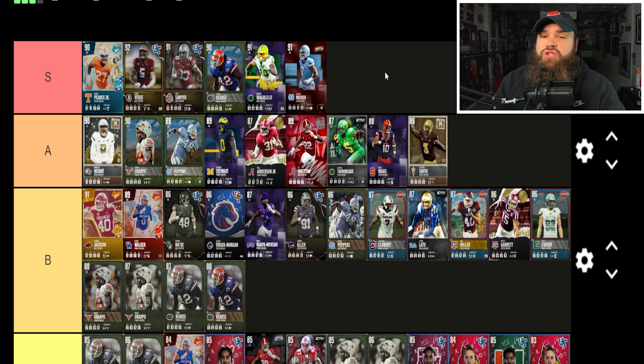Landon Jackson has 88 speed, 89 acceleration, but the pass rush is underwhelming — 75 finesse moves isn't great. He has good run defense, and his traits are bull rush and swim move on 'yes,' meaning he'll use that 75 finesse move rating. I think Fidel Diggs and Clayton Smith are both better than this card. Landon Jackson is a B tier player — I don't feel like this is truly a 91 overall.